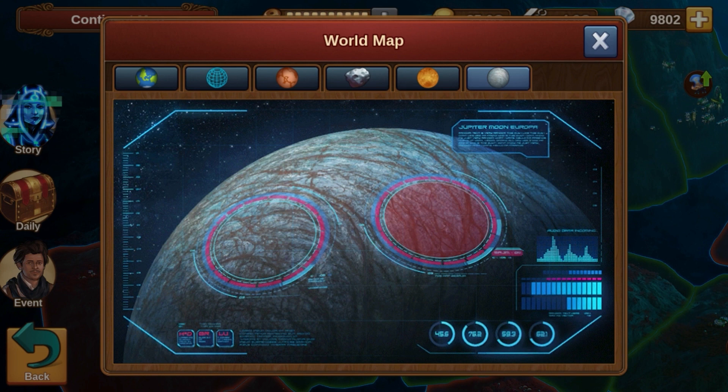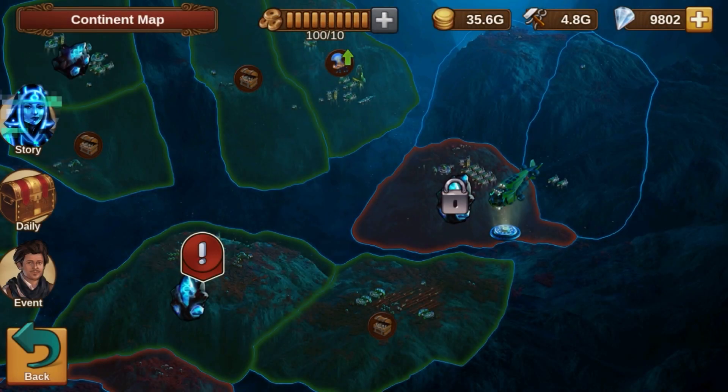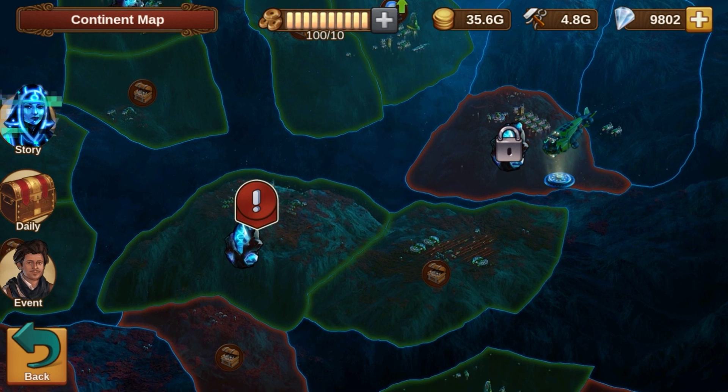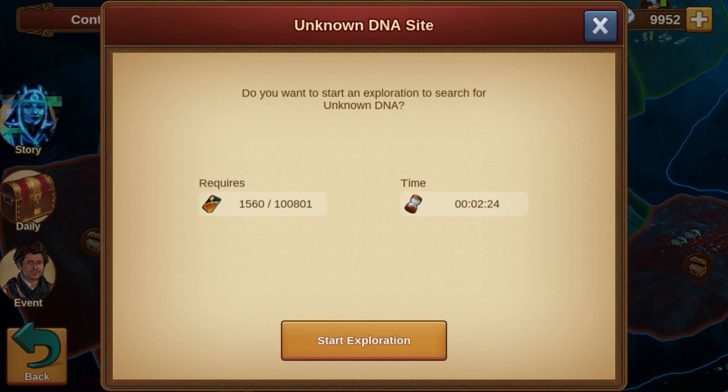You unlock the exploration sites with different costs and production quantities on the two world map sections of Jupiter Moon by conquering the provinces. But to start production, you'll have to invest credits that produce the housing cabins on the colony.